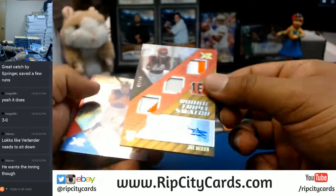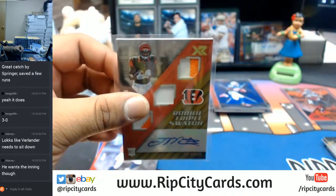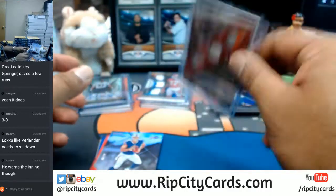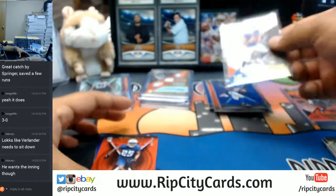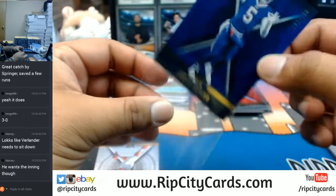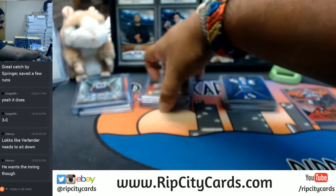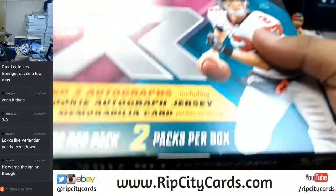For the Bengals, 2 out of 10 — Joe Mixon with the RPA. For the Bills, Nathan Peterman 10/99. Jackson Titans red. Taylor Bills blue. There's a lot of stuff going on right now — hockey, basketball, baseball. It's my favorite time of the year.